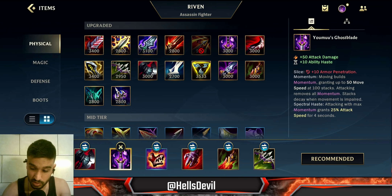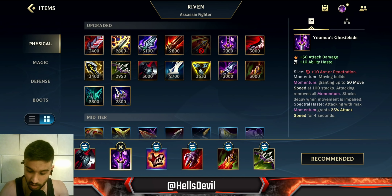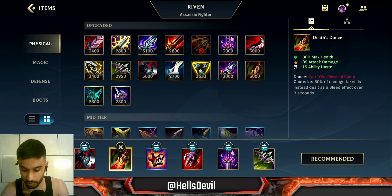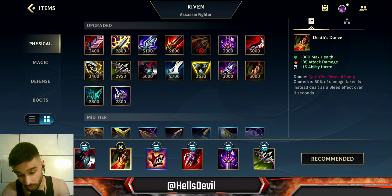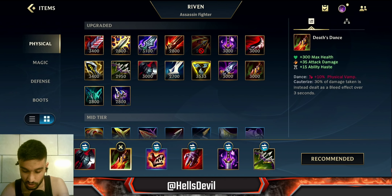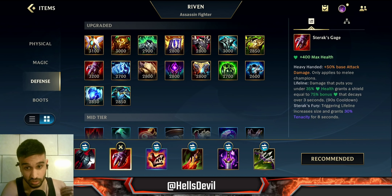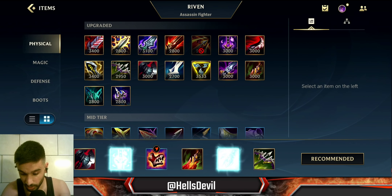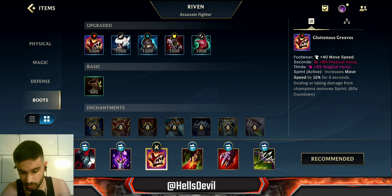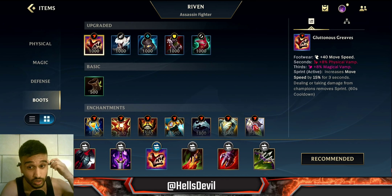This build will evolve as people get better at Riven, but it's solid right now. For the second item, Youmuu's Ghostblade is really strong for catching out enemies with the movement speed. However, if you're against a lot of burst damage you can go Death's Dance instead, or Sterak's Gage for a safer option — Sterak's is always going to be a good second item on Riven.